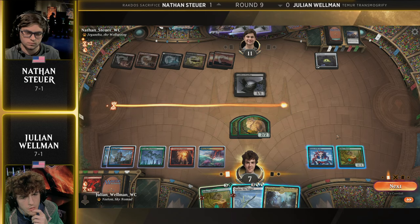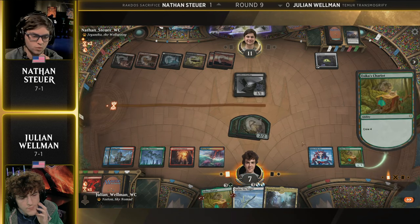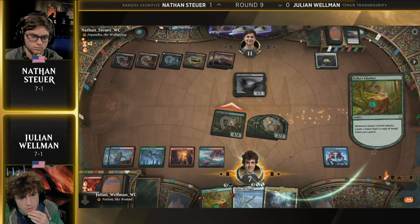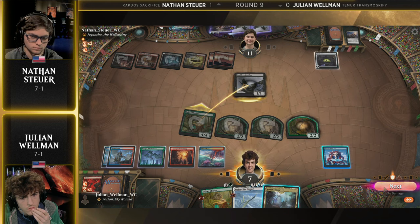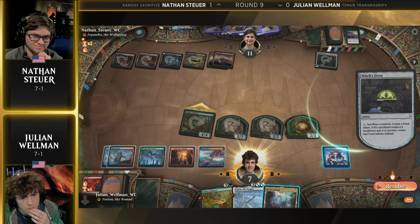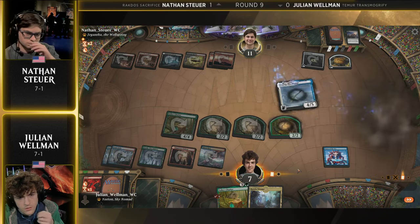Nathan Stoyer certainly has outs, but he's wincing — I'm guessing he doesn't have what he needs in hand right now, so he has to hope the top of the library plays nice. Den of the Bugbear still offers two extra bodies if he does need to swing. But with bouncing the Chariot and Omen of the Sea, there's going to be three creatures on board, three untapped cats, a Chariot untapped, and Yorian untapped — so four blockers even through one removal spell. Attacking is going to be pretty tricky.